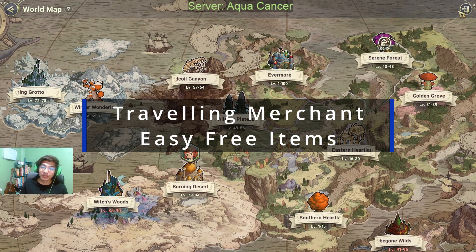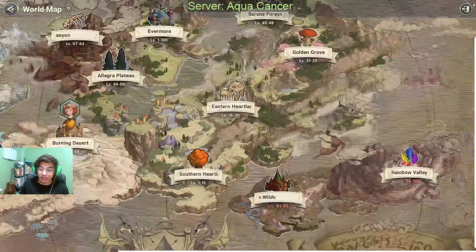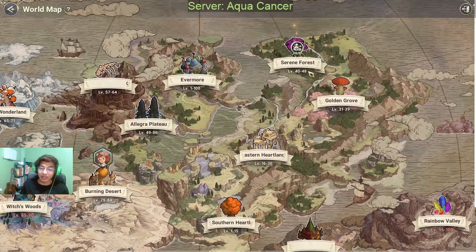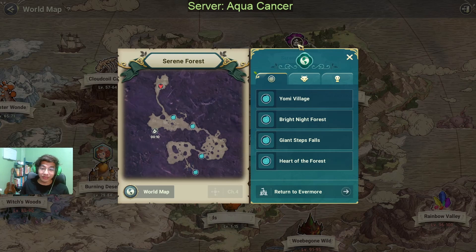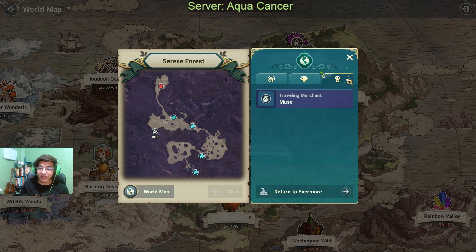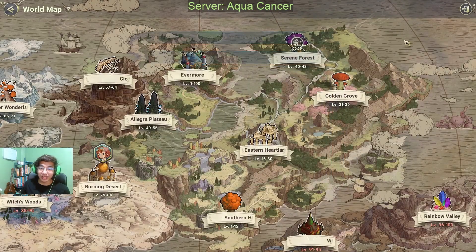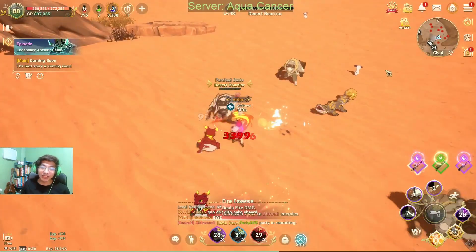The thing with the Traveling Merchant is that if you arrive first, he has a free item for you. You want to maximize the free items every 2 hours when he spawns in a new location. The problem is that a lot of players couldn't get in because when you try to fast travel, it says channel full. Here's what you can do to bypass that restriction: first, switch channels to channel 1 anywhere you are on the map.